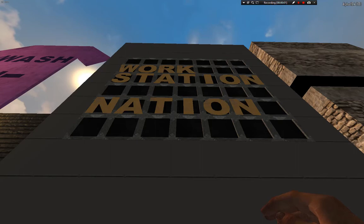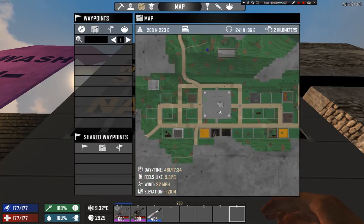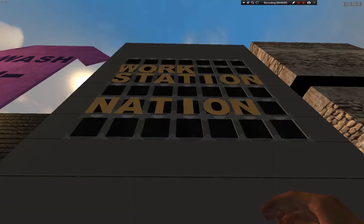If you go behind, let me show your map. You spawn where my mouse is right now, in the middle. If you go down here, you have a crafting station — let me show you how they look. As you can see right here, we have a Workstation Nation.